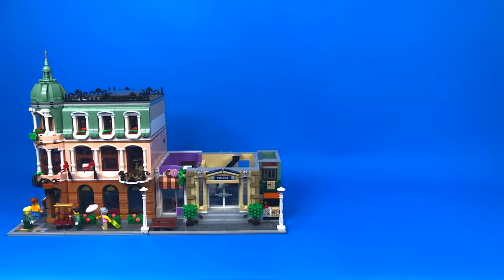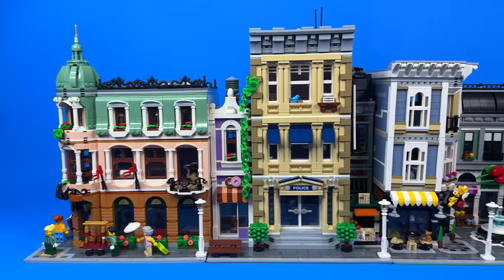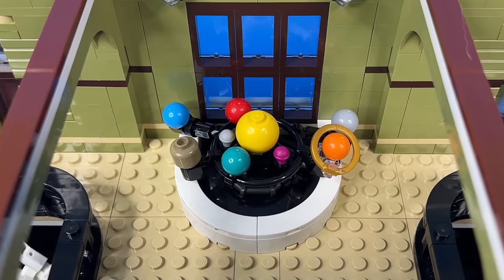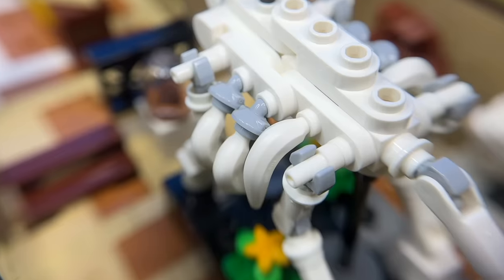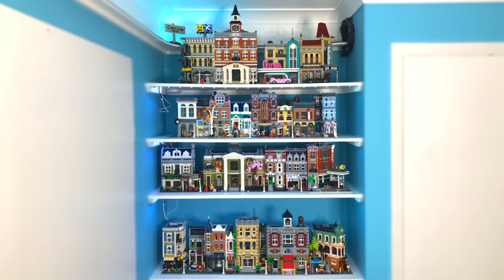Then I built the boutique hotel, police station and assembly square, which technically counts as three buildings. I've built each of these before, but sadly they didn't survive moving house. And finally, the recently released Natural History Museum, containing a space exhibit, an accidentally smashed artefact, and dinosaur bones which use white bananas for the ribcage. Add them to the modulars I built previously, and this looks amazing.